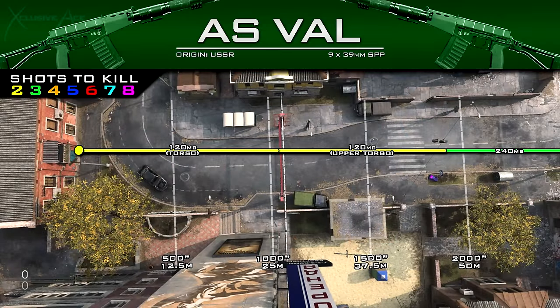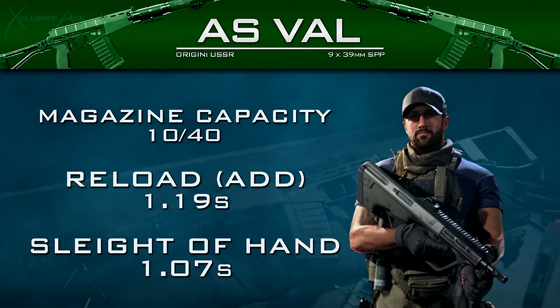For TTK with the SPP mags, a two shot kill gives 120 milliseconds, and a three shot kill is 240 milliseconds. Looking at the ranges: the first damage range allows a two shot kill with any torso shots and a one shot headshot, extending just beyond 25 meters. From 25 up to about 48 meters it requires two upper torso shots for a two shot kill, and you can no longer get a one shot headshot. Beyond 48 meters it's just going to be a three shot kill.